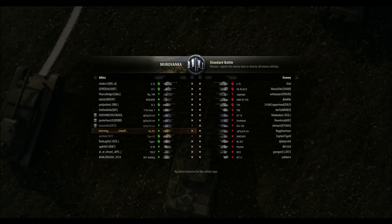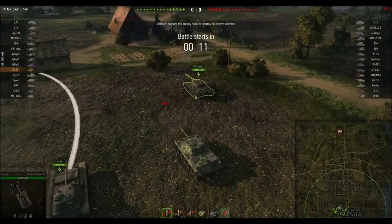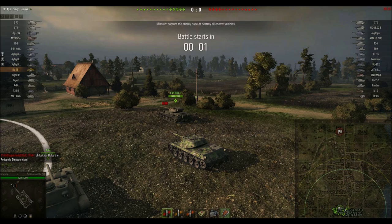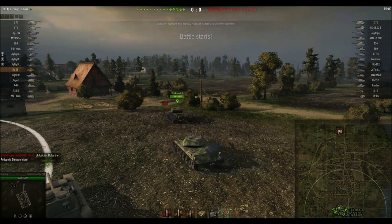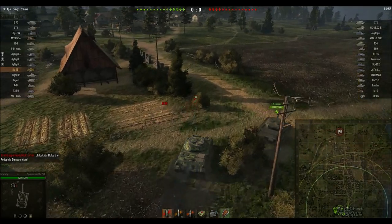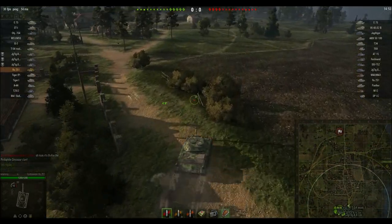Alrighty, so we're on the map Murro von Kuhl — it's a standard game. Typically what you're going to want to do on Murro is pop up to this ridge right here. You really want to do this in a small quick tank, because what's going to happen is arty is going to click you otherwise. So what I'm going to do is just push up, get lights, maybe get a couple of shots off, and then very quickly get into cover, because I don't really want to get clicked.